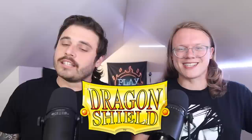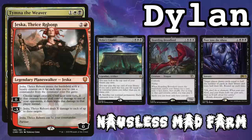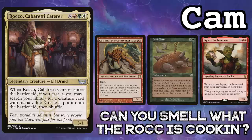This video is brought to you by Dragonshield. Check out the affiliate link down below to help support the show. We have Mod on Tivit. I'm playing Tymna Jeska Nozlis Mad Farm. Tyler is on our patron Kawaja A. Hamid's Rafine deck, and Cam is playing Can You Smell What The Rock Is Cooking. A big game!